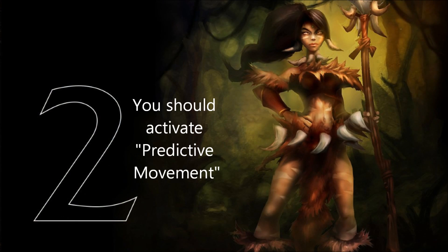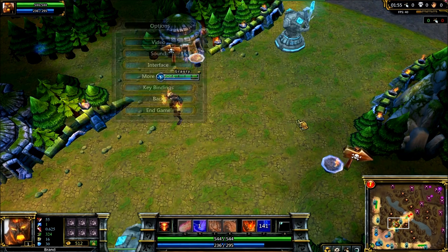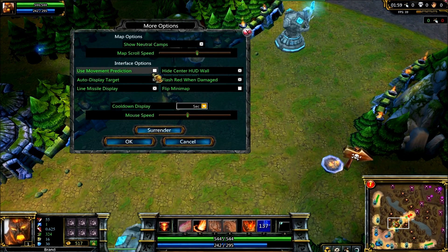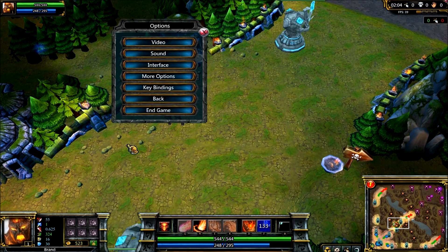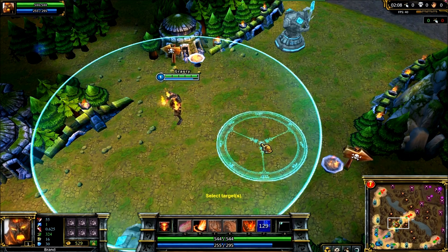The second thing you may not know about Lowell is that you should activate predictive movement. Predictive movement is located under the more options tab on the menu. It's not entirely clear what this will do, but from what I understand, in circumstances of high latency, your actions will be carried out on your screen instead of having to wait for the server to process any commands.